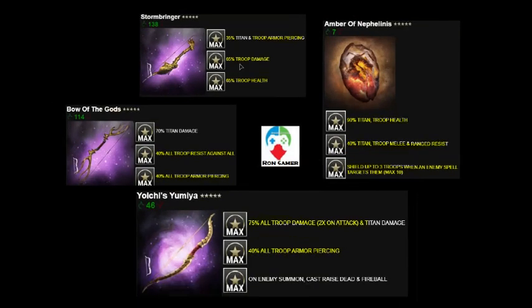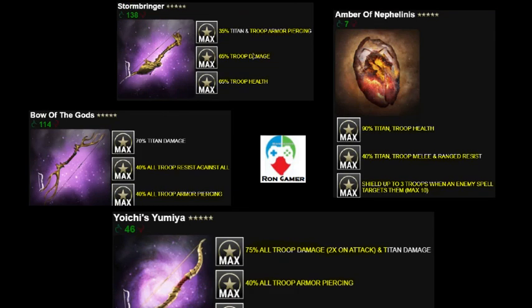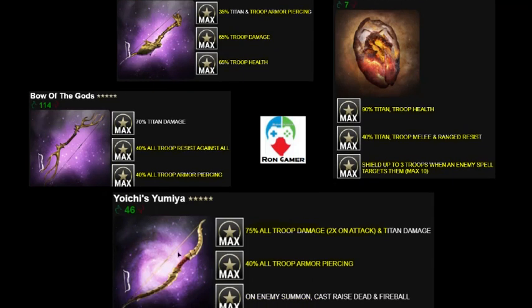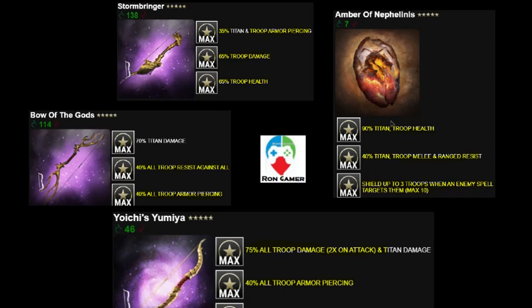For 5-star relic options: Stormbringer is the original set, Bow of Gods is the Norse relic, Yochi's Yumiya is the golden relic, and Amber of Nephilinus is the new amber relic at 7,000 divine gems. For maximum troop damage, Yochi's Yumiya gives 75% alt and 150% troop damage buff — really pushing Imperial damage output. For health, Amber of Nephilinus gives the most at 90%, with Stormbringer coming in next.